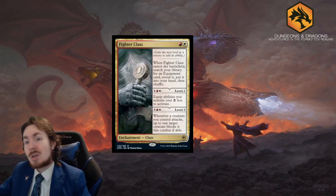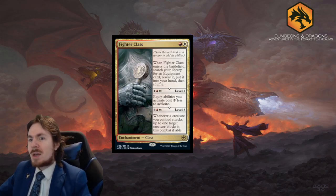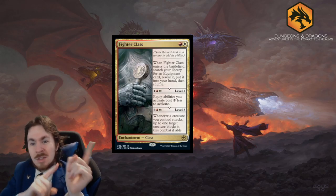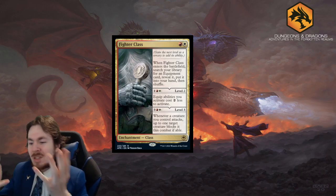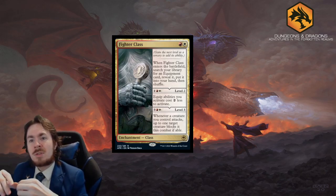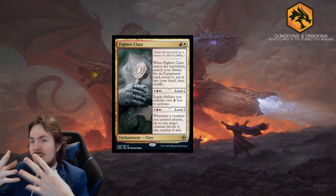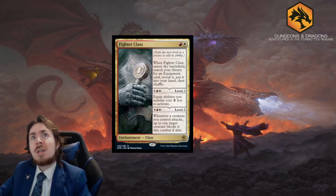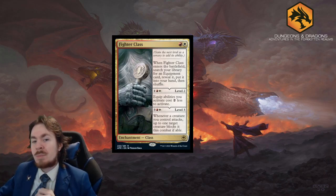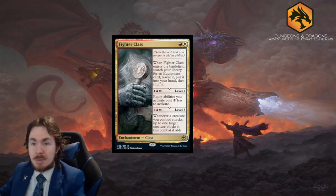Fighter Class costs red and white. Level 1: when Fighter Class enters the battlefield, search your library for an equipment card, reveal it, and put it into your hand then shuffle - essentially Stoneforge Mystic. Also, if there are any questions about the class cards or the dungeoning mechanic with dungeons, or the Roll a D20 mechanic, I'm going to be making one more video as an intro that goes over the mechanics and specifics for this set.